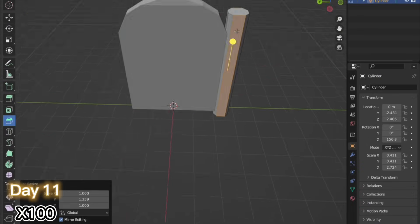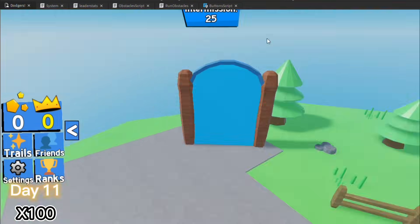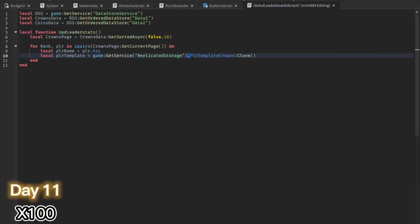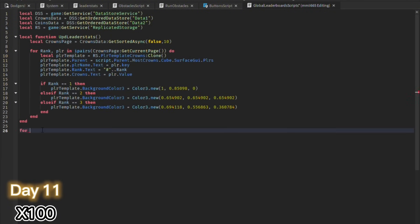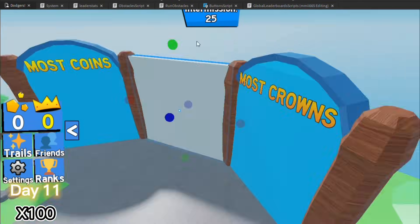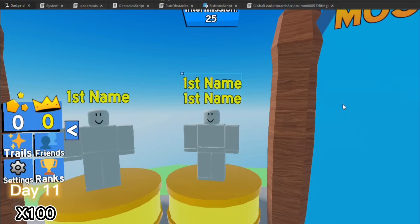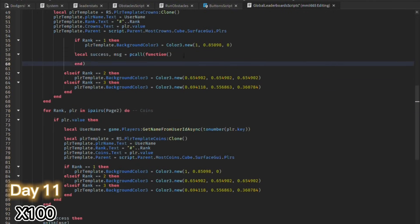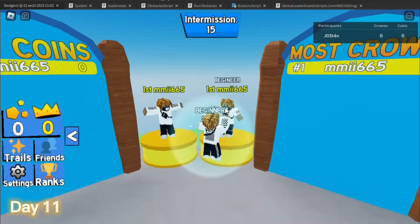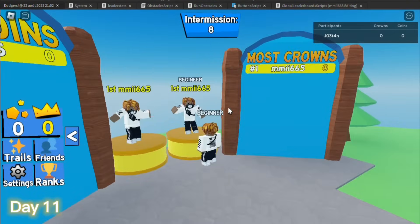After, I went on Blender and did the leaderboard model. I exported the model to Studio and made the surface GUIs. After, I scripted the global leaderboard. When I do global leaderboards, I always like to show the top players. And finally, I made the top players dance because we don't want them to look like a stick. Here is the final result — I'm pretty happy about it because it's much better than the one I made in my previous game.